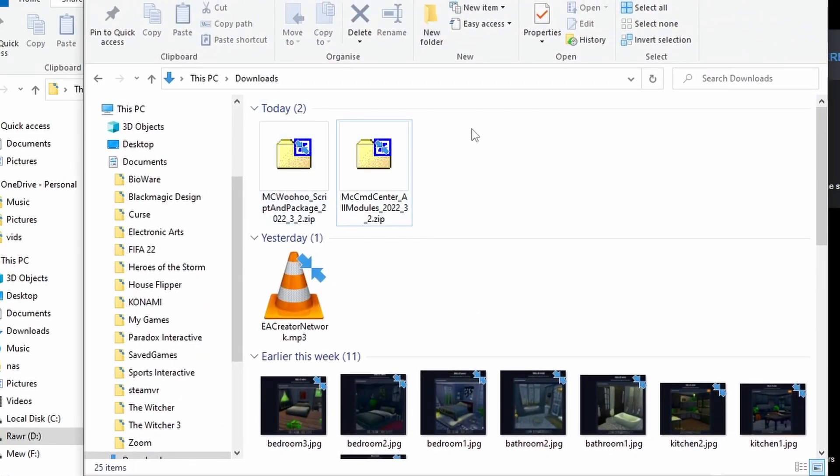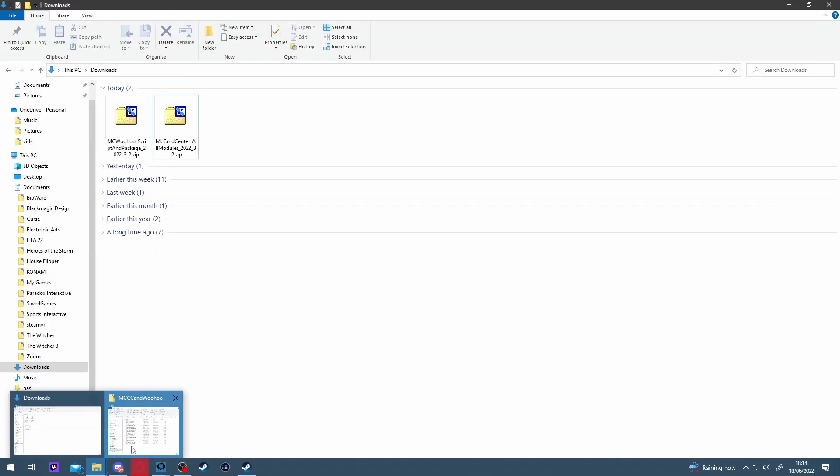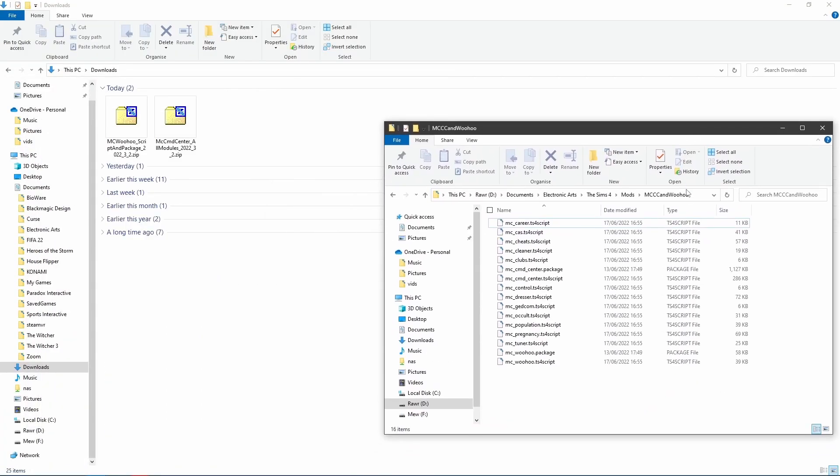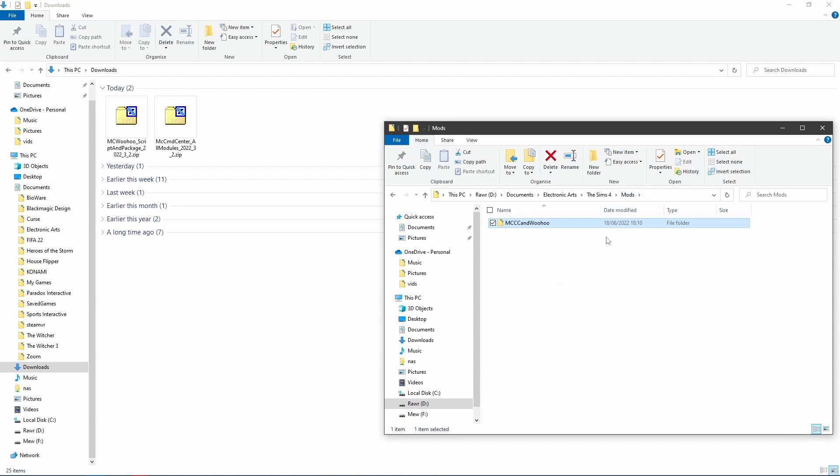Then navigate to your download folder and double click on the zip files to open them. Navigate to your Documents folder on your PC, then open the Electronic Arts folder, then the folder named The Sims 4. Inside you will find a folder called Mods. If this folder does not exist, you can create it. Inside the Mods folder, create a new folder called MCCC, open it, and move the files inside the MCCC zip file into it.